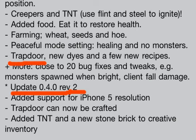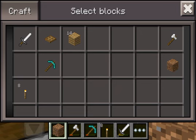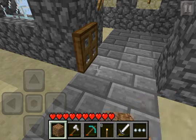They added trapdoors and crafting in survival, and in creative they added the TNT block and the stone brick, and of course a couple more bug fixes. They fixed retina and prepared it for the iPhone 5.